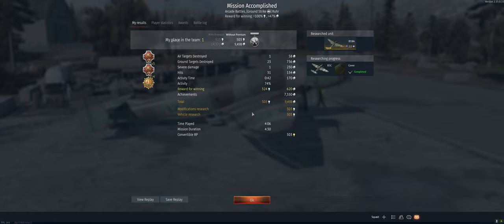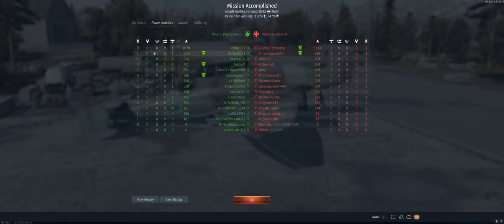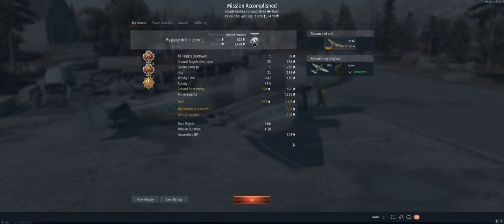I definitely like that strategy better — go over, bomb, run back towards our guys so we can get some support, then go back in for another run. Seemed to work better anyway. We survived for once — 23 ground targets, got the one guy with the tail gunner, first place on the team. Hope you guys enjoyed it, we'll catch y'all in the next one. America. Beautiful.